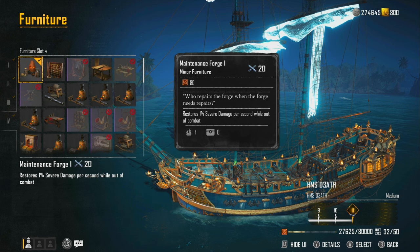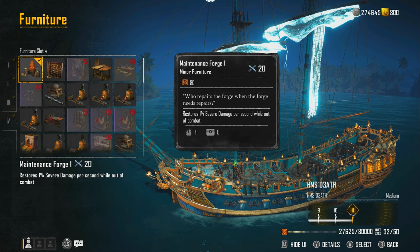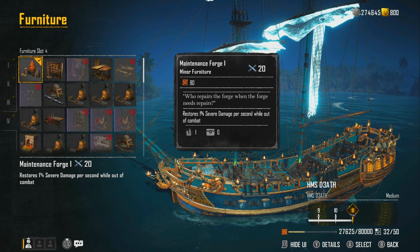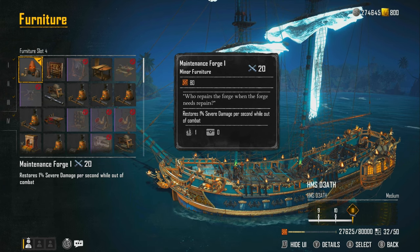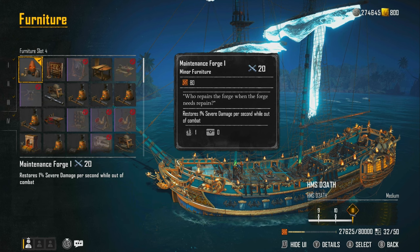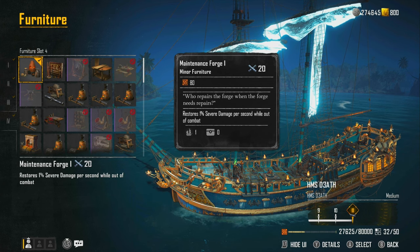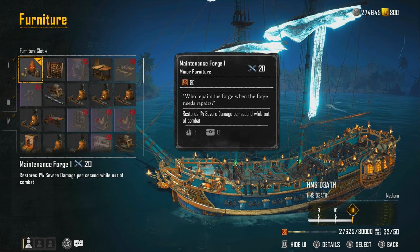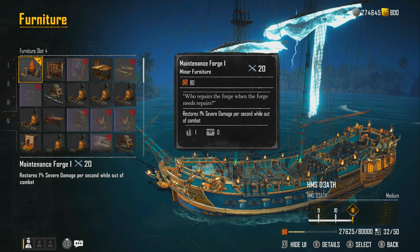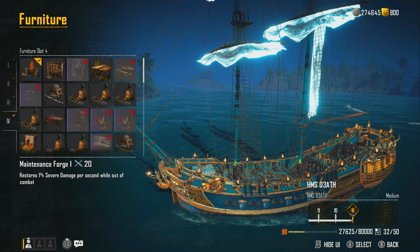For the third furniture slot, the Maintenance Forge is used — though the builder said this is your choice. It restores 1% severe damage per second while out of combat. In a cutthroat run, after killing one enemy they'll go restock before coming back, so you'll have roughly a minute to recover severe damage — flooding, burning, torn sails — before the next engagement. This is a huge addition to the build.